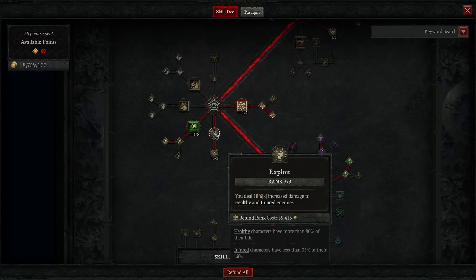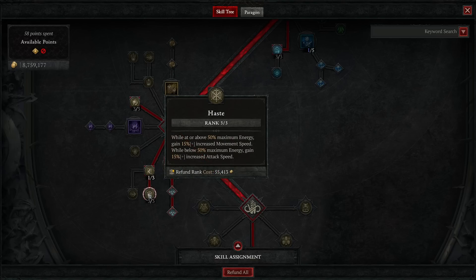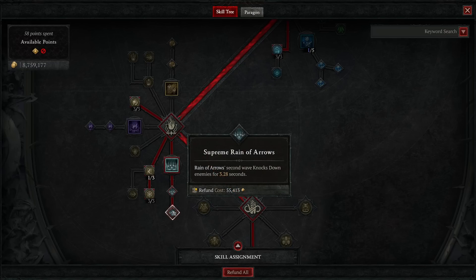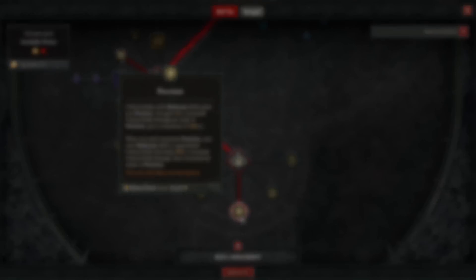Before the ultimate skills, get three points in both Exploit and Malice — they significantly increase damage output and are staples in many rogue builds. Then in the ultimate tree, three points in Trap Mastery — with poison trap we increase critical strike chance against vulnerable and crowd controlled enemies for four seconds. One point in Adrenaline Rush to unlock three points in Haste — at 50 or more energy you get increased movement speed, at 50 or less energy you gain increased attack speed. Then fully spec into Rain of Arrows, get Prime Rain of Arrows, and Supreme Rain of Arrows for the CC component. For the key passive go with Precision — great with both marksman skills, stacks quickly, increases critical strike damage, and when fully stacked gives a guaranteed critical strike with increased critical strike damage.